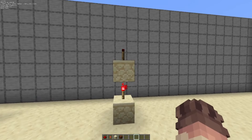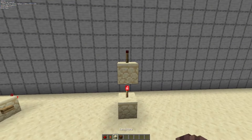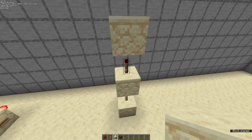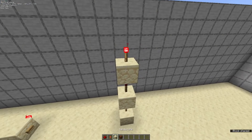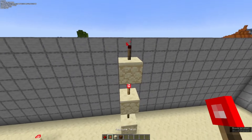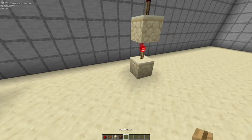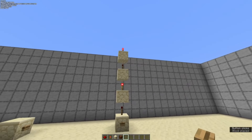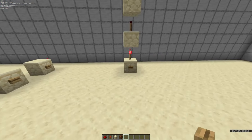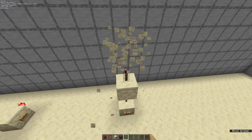A redstone torch can strongly power the block above it, which will in turn shut the torch off. This can be used for what is called a torch tower, which transmits power directly up via a torch line. Using a button, we can shut the bottom one off and it'll turn the top one on. This is useful in many circuits.